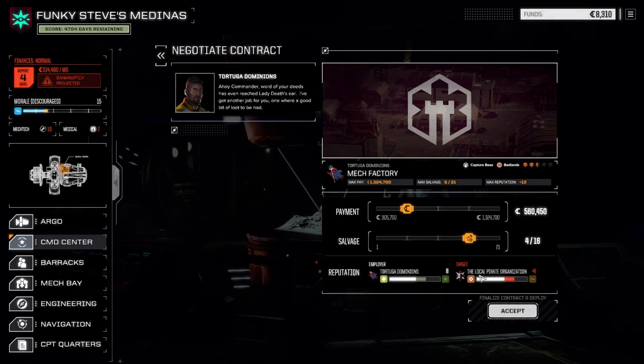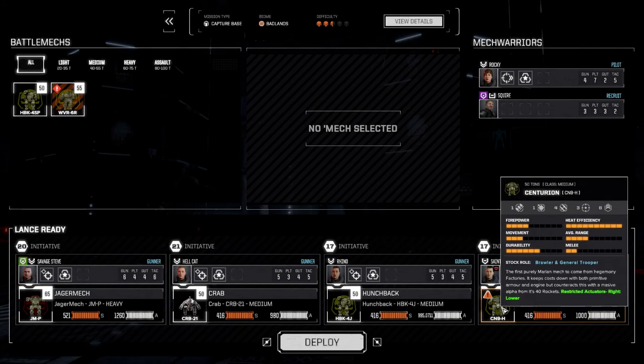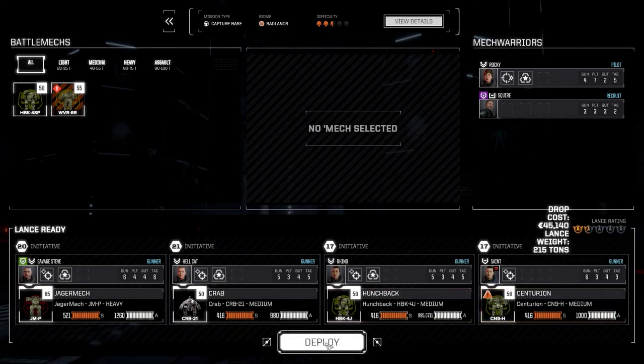It's a capture base mission in the Badlands, so we're going to take this one. It's got a good payout, so let's negotiate — 416 with 560,000. We do need enough money for the end of the month, so we'll accept that. We'll go with our standard lance. The Centurion just has a hand damaged on the left arm which does nothing there anyway, so we'll confirm and go after this one.